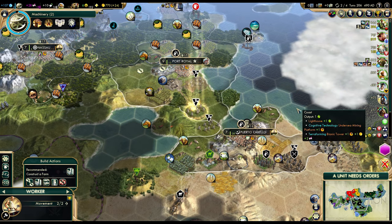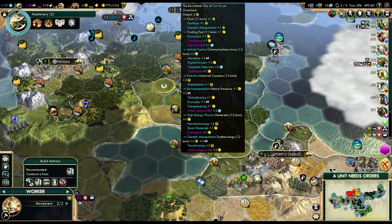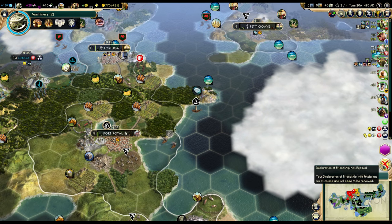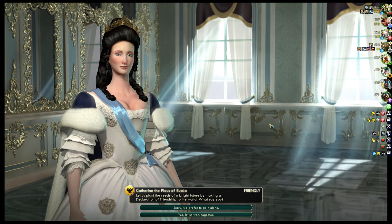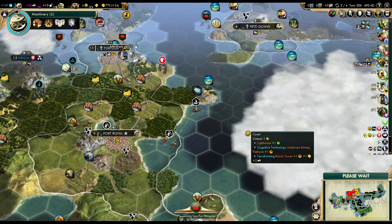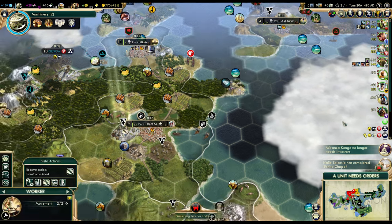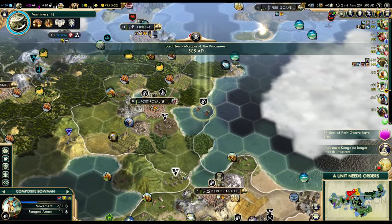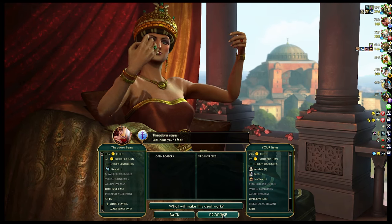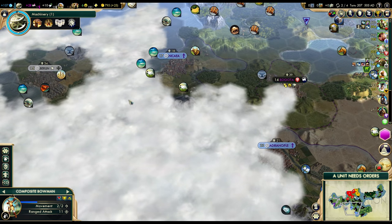We should get started on a road to Nassau, because we'll obviously need that. Let's get started on that. The declaration of friendship with Russia — we can extend that. I don't plan on going to war with Russia, at least not yet. AIs are spamming quite a few wonders, but fortunately it's not just one AI spamming all of them. One more thing we can do is get open borders with Byzantium, because I kind of want them to spread their religion to my cities.